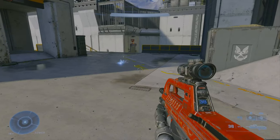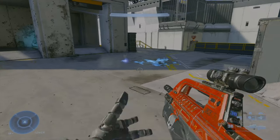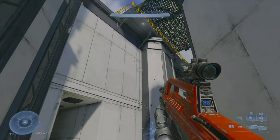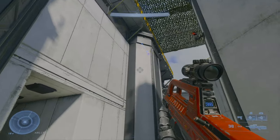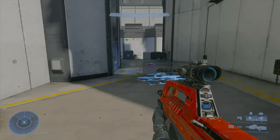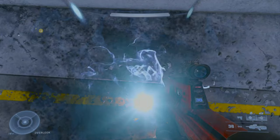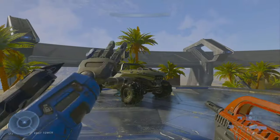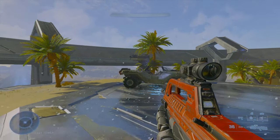Next, plasma grenades. These grenades bounce, but nowhere near as much as a frag. Unlike frags, plasmas must settle down on the ground before exploding as they're on a set timer. It takes one plasma grenade for a kill, or these grenades can stick to other players and vehicles. Damage is high, but the blast radius is a little smaller than frags.